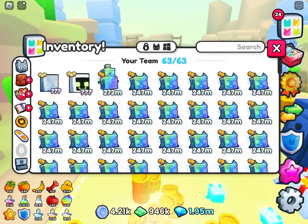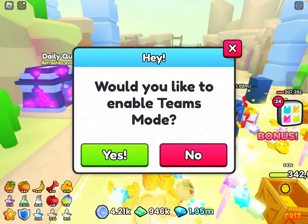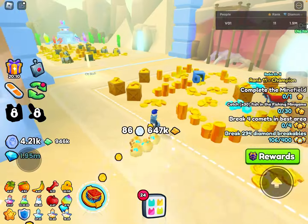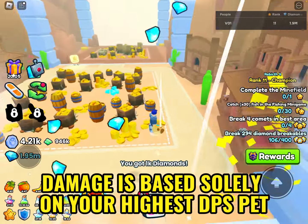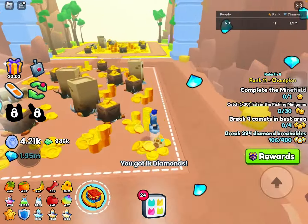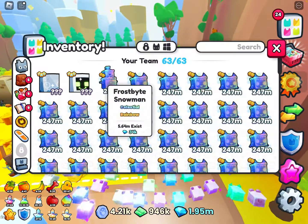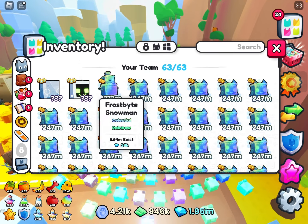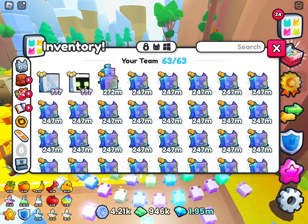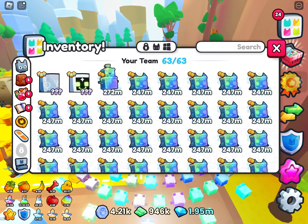If you take a look at these huges, their damage is basically just question marks, and that's because their damage is solely based on your highest base damage pet. These base damage pets are basically the ones you can get from your normal eggs. For me, the highest damage pet I have is this Frostbite Snowman at 272 million, which means every single huge, exclusive, or titanic will be scaling off this.